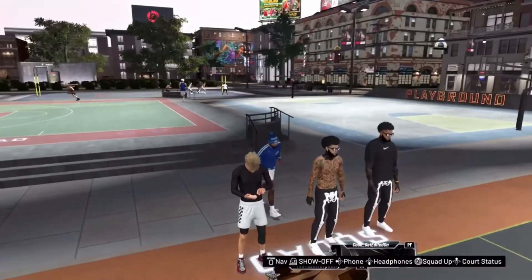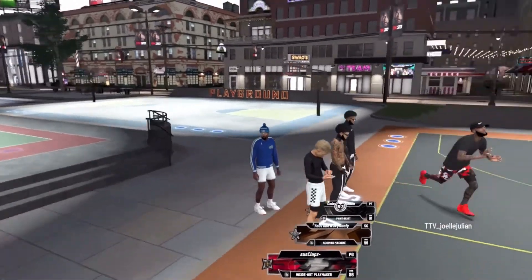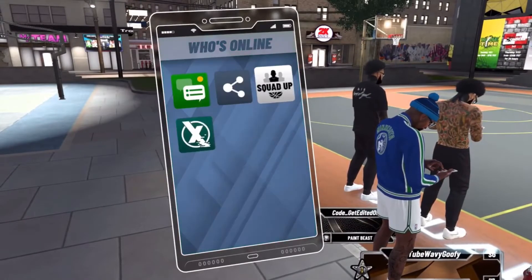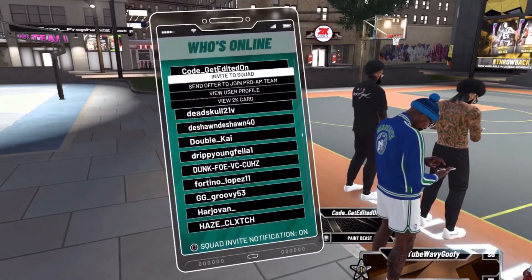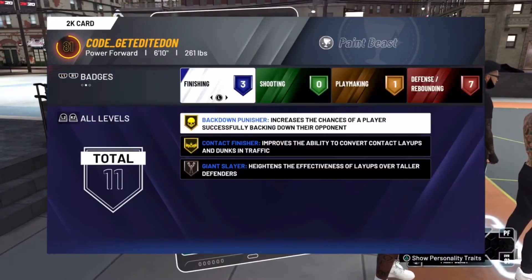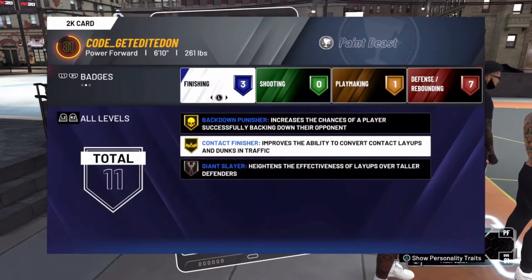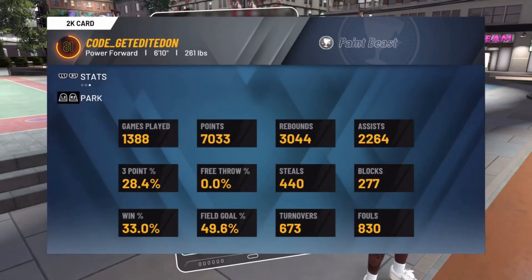Pretend you was on the court and you seen these dudes, and you was like, oh, we got some comp up next. But nah, you seen these dudes hop on the court and you might have been fooled. But let's look at that win percentage real quick. He got a nice little paint beast build, probably seen that on YouTube or something. This is one of my new builds — 6'9". He got some cool badges on him, a whole lot of defense, and some nice offensive badges.